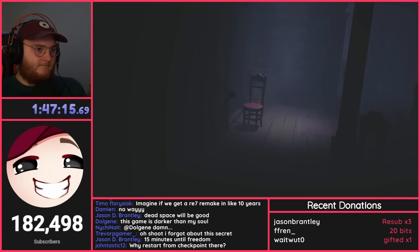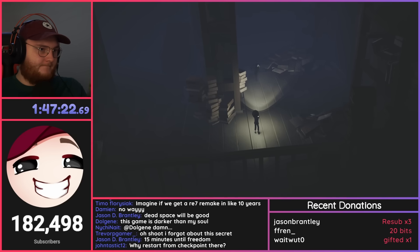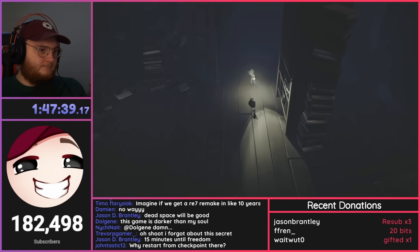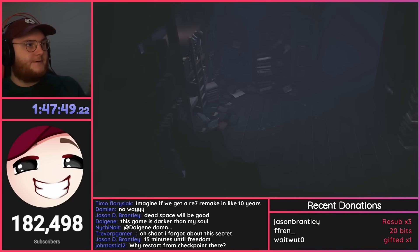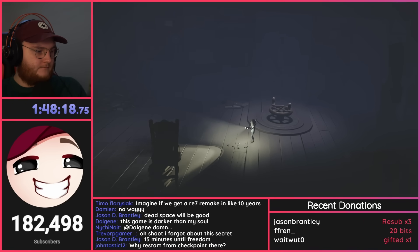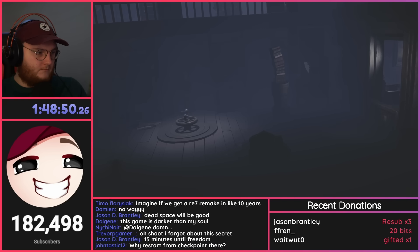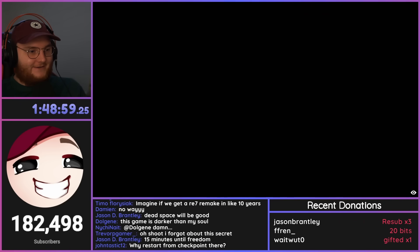I easily pull the chair to the right location without any issues, and in the next room I decide to kill all the enemies in my way — it costs a small amount of time but it's much more consistent. The last part containing shadow enemies is where I need to rotate a valve to lower a painting and jump over it, and that didn't go so well — it cost me some time.